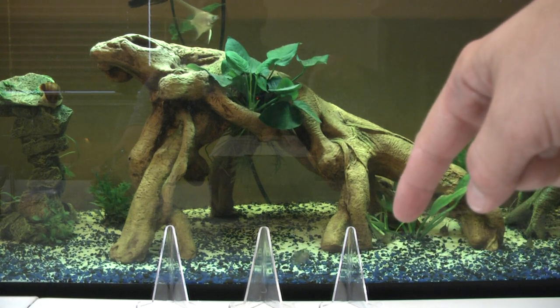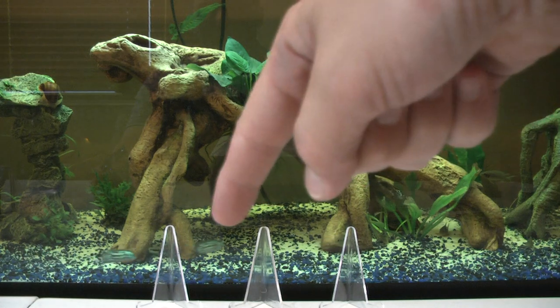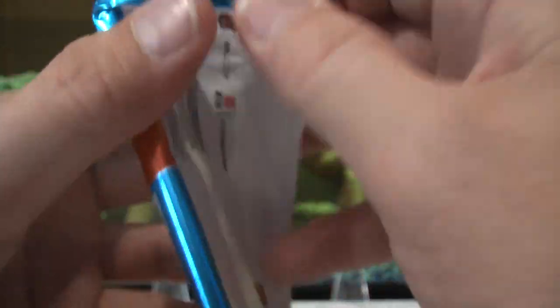The fish have a blue carpintis right here, electric blue Jack Dempseys chasing each other - they're all babies. Couple of angelfish back there, one albino and one black angel.